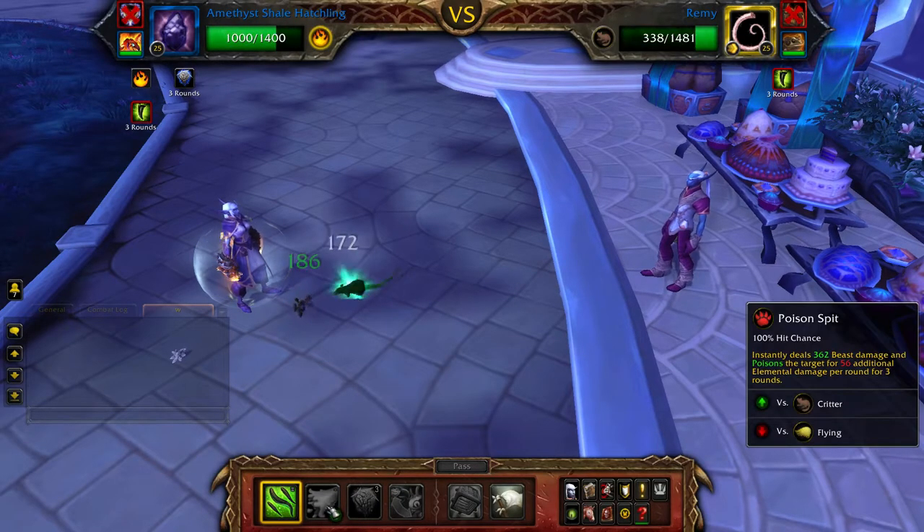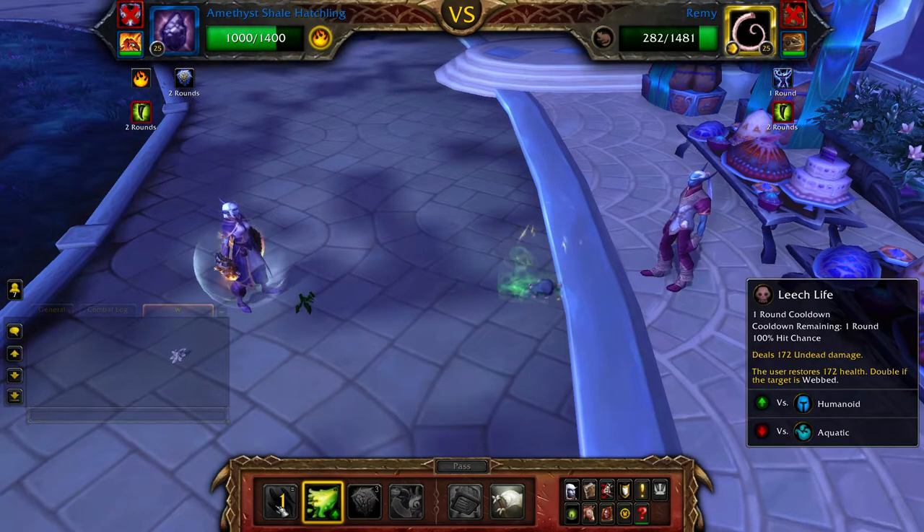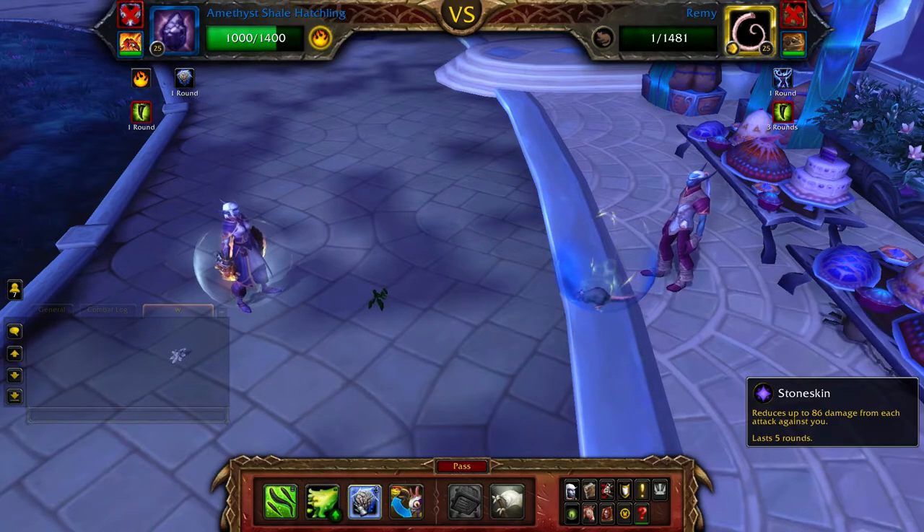If Remy uses Survival, refresh Stoneskin — you won't be able to defeat Remy whilst Survival is active.